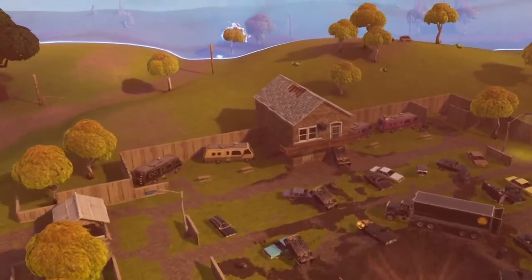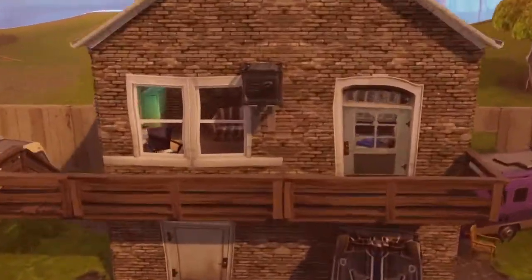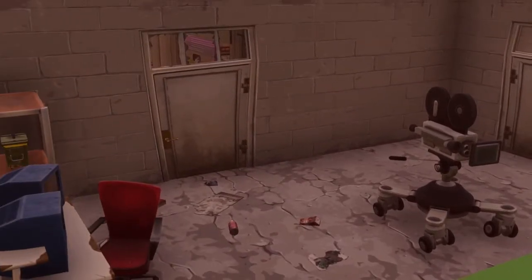This one here is at Risky Reels. You might as well do this one at the same time as when you're getting the treasure hunt location which is just to your right. Underneath or inside this building you've got another green screen room with a camera in there. Once again you need to do the dance move in there as well as finishing the game.